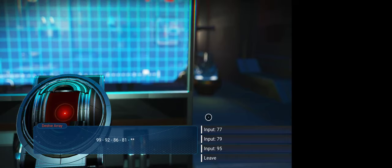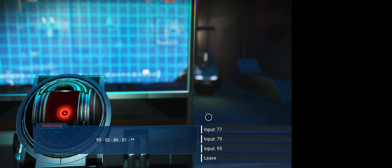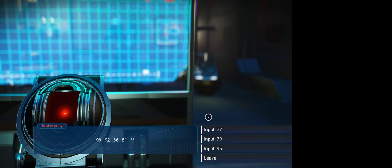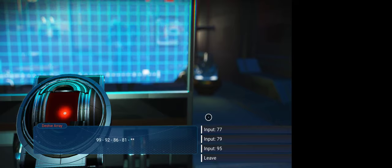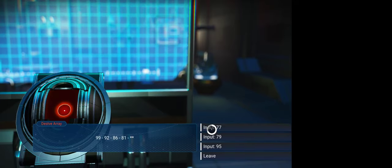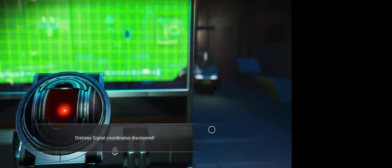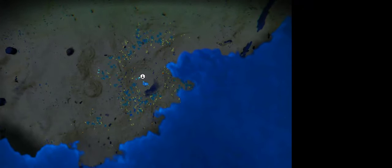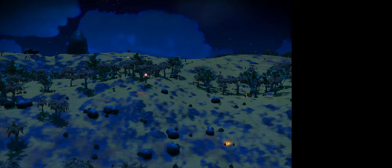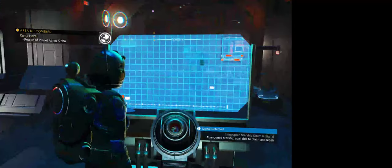99 minus 7 is 92. Minus 6 is 86. Minus 5 is 81. Minus 4 is 77. Yes! So I got distress signal coordinates, which is going to let me go get a free ship, like the one I showed you in my other ship. Hopefully this one isn't quite as broken as the one I found before. We'll see how far away that is.